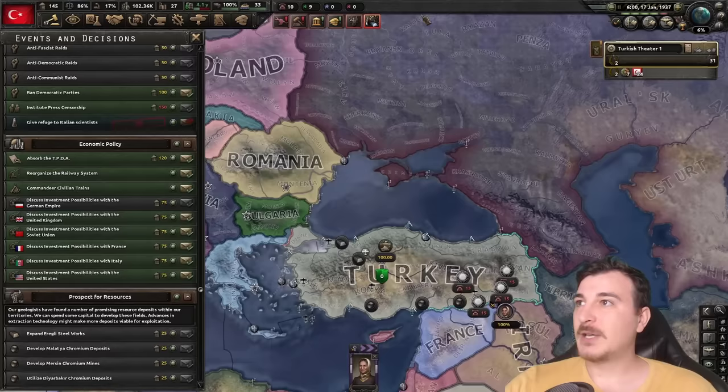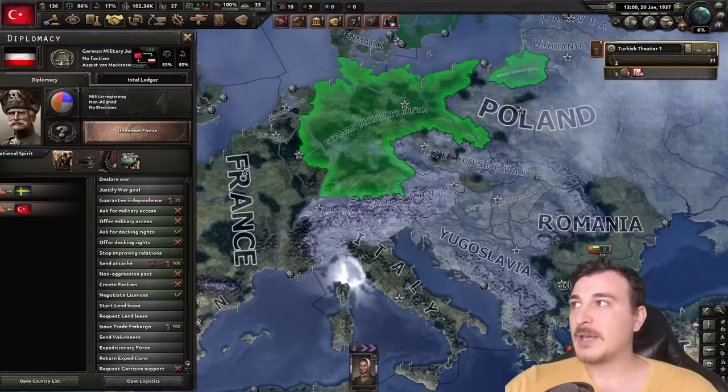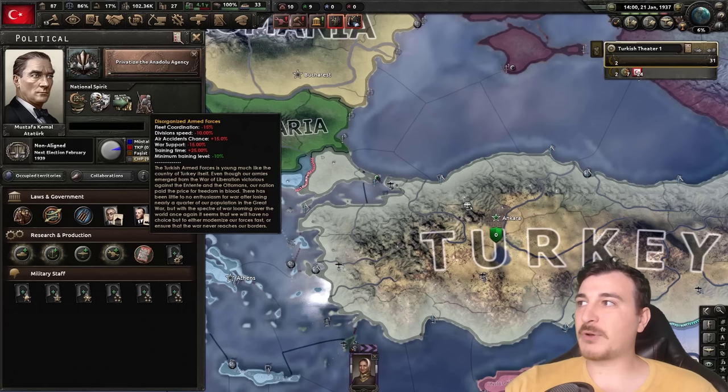Can we get more stuff from other countries? Let's check relations. These guys hate us, these guys hate us, these guys hate us. Why do the Americans hate us? I'm going to improve relations with them but I'm not going to click the investment decision just yet — if I click it now they're not going to give me anything since they still hate us. Meanwhile the Germans absolutely love us, though I'll stop improving relations with them. Let's go ahead and modernize our tactics.